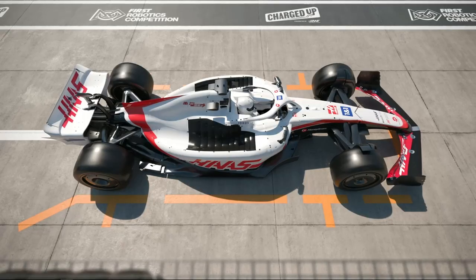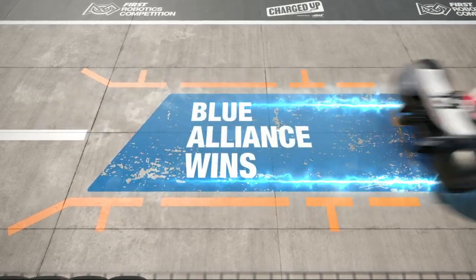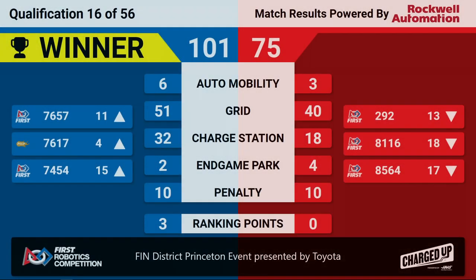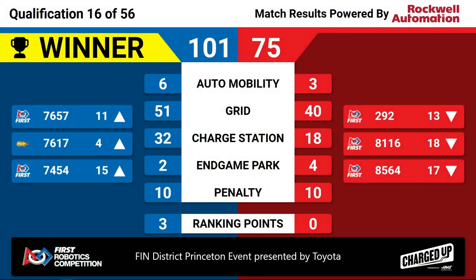And we have our scores for Quals Match 16. The winner is your Blue Lions, winning 101-75. It's going to launch the Roboblazers up to the fourth seed. Congratulations to the Blue Lions for winning Quals Match 16 here at the Finn District Princeton event presented by Toyota.